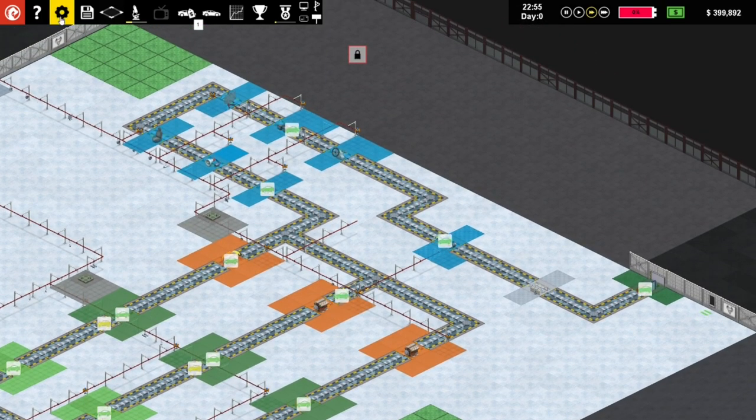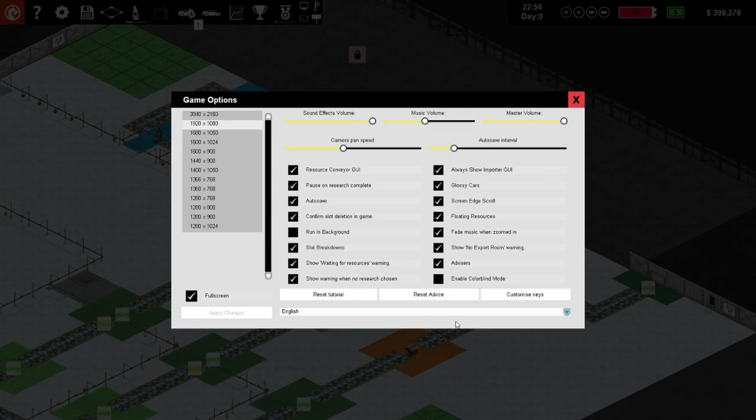Disable the advice - that's not bad. Let's do that - show warning when research is waiting, reset advice. Pause on research complete - that's not bad. Auto save, confirm slot deletion, run the background slot backgrounds, show warning advisors - let's do that maybe.